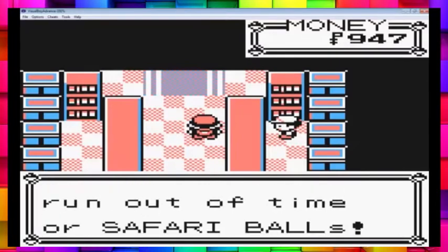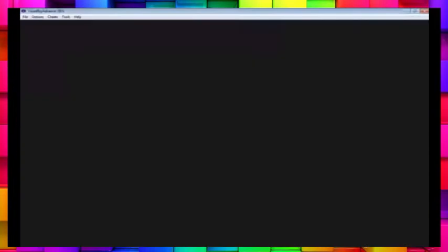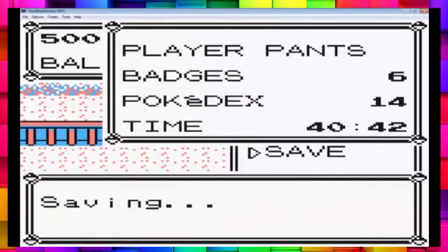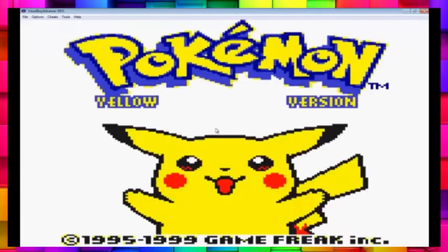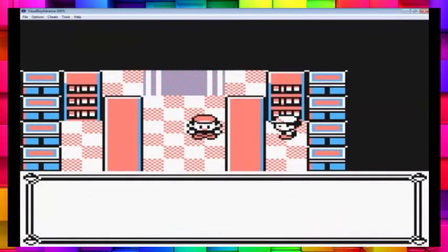Receive the Safari Balls. Now, leave — not leaving early. Save the game. Reset your emulation — of course, if you're not using emulation, just turn it off and on if you're playing on a cartridge. Continue the game, go back through, and once again he welcomes you even though I've just been in there. Once again, decline his offer.